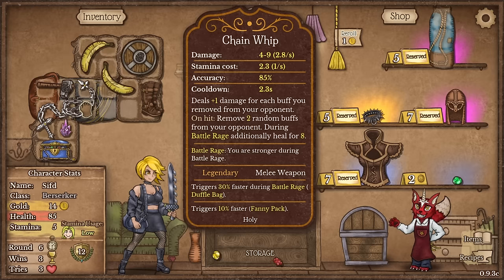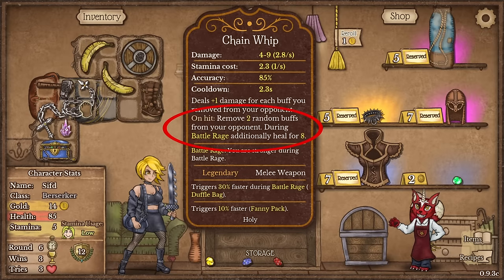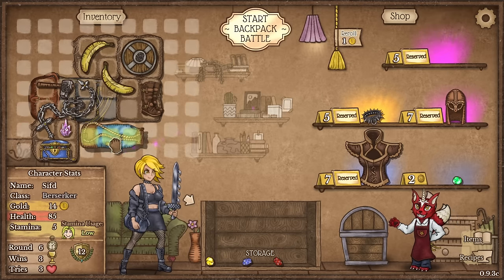So this thing — the Chain Whip — is a slow attack weapon that does the following: deal 1 damage for each buff you remove from your opponent, and on hit, remove 2 random buffs from your opponent. During battle rage, additionally heal for 8 per hit. The idea is we're going to try to out-survive the opponents by healing while I'm in battle rage state.